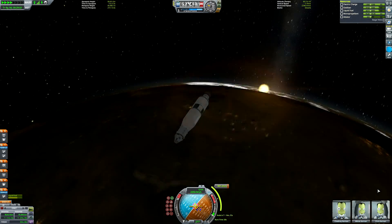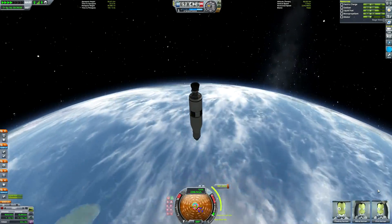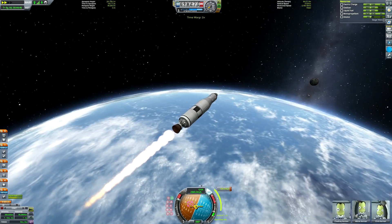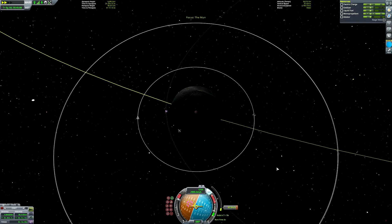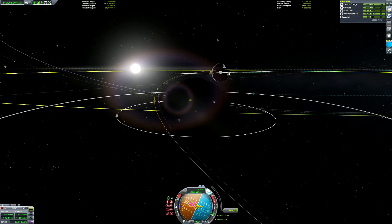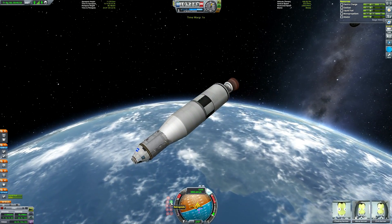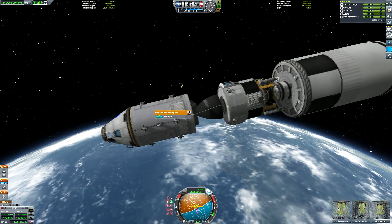Getting to the Mun: just create a maneuver node, drag it out until the apoapsis is at Mun altitude, and spin the maneuver node around your orbit until you're getting a Mun encounter. You want to be aiming ideally for an equatorial Mun orbit — it's not essential, but for the purposes of practicing and getting better at the game you should aim for equatorial at first, just so you can follow the 90-degree vector on the nav ball without having to worry too much about weird trajectories.